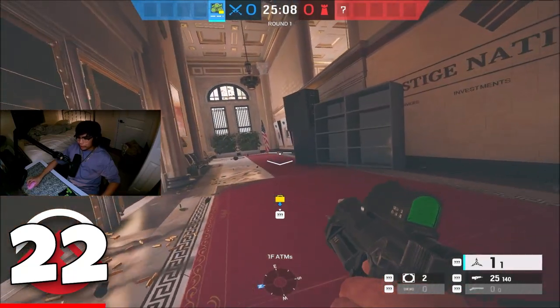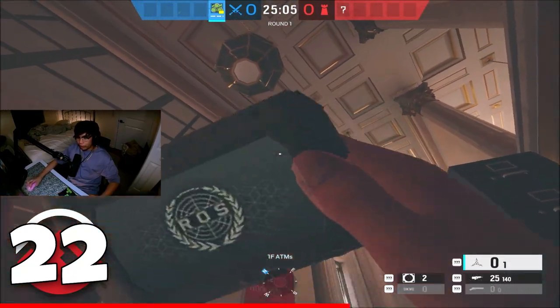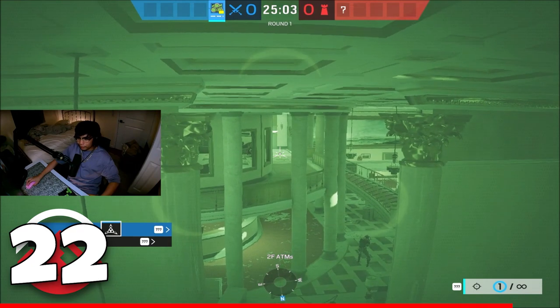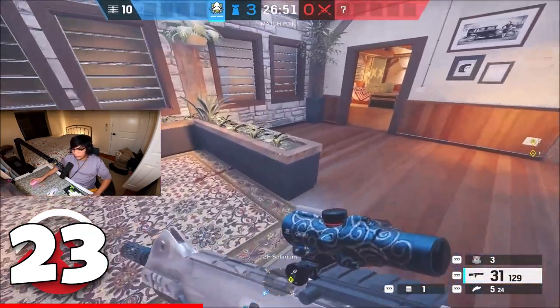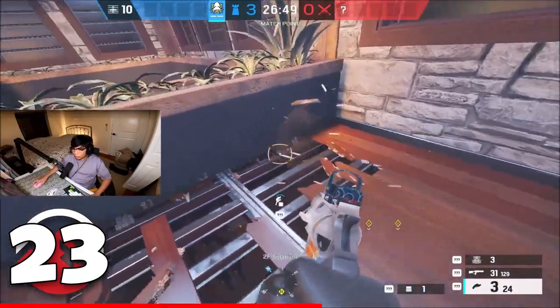If you're making your way towards ATMs and the site is second floor, you can shoot your camera right up here and kill anyone that is back elevator. If you're defending basement, you can go up here to solarium, break the hatch down there, and create a line of sight all the way from solarium.